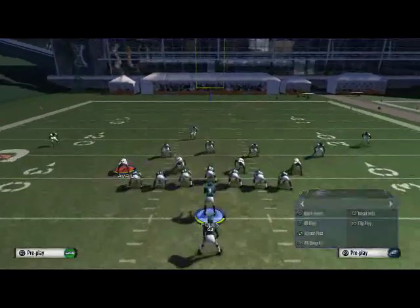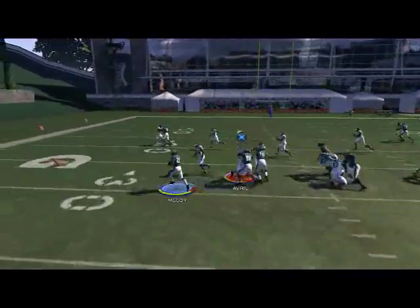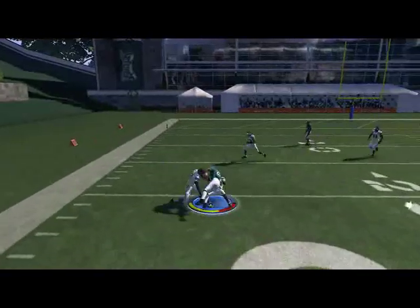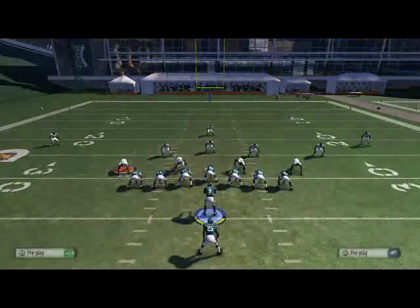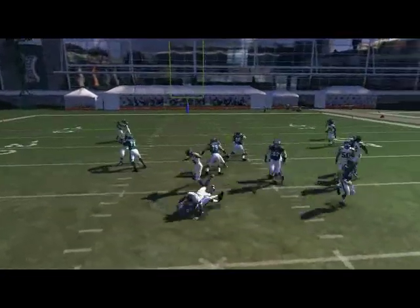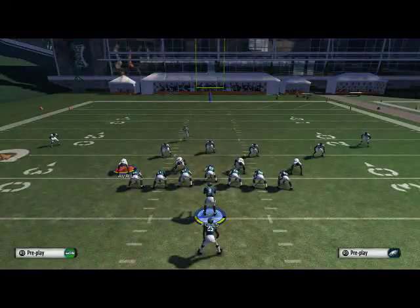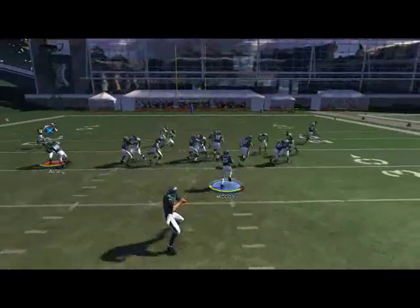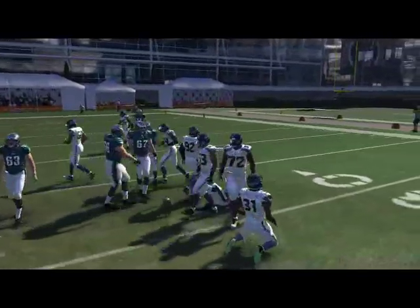Especially when the defense is blitzing to stop the run, the power O shines. You see we finally break a run to the outside edge. The beauty of this is that it allows you to cut the run back — as you'll see here the run is going to be stopped, so I cut it back over the middle, and if I break that tackle we could be talking six points for the offense. Just a little bit more versatility with that one.